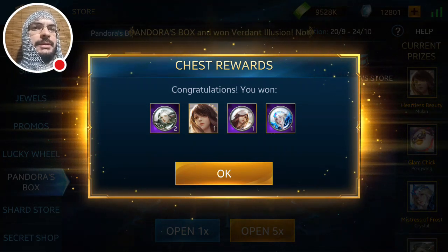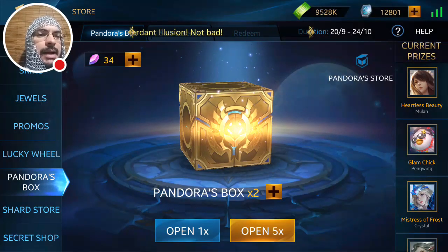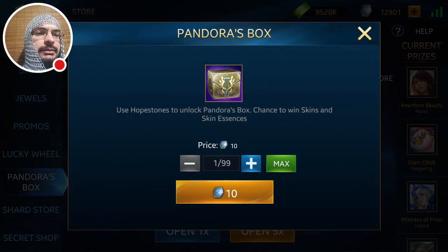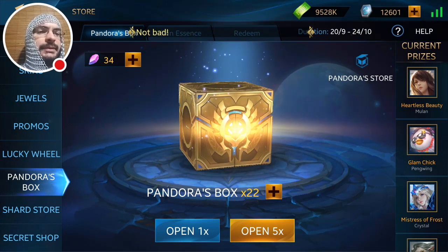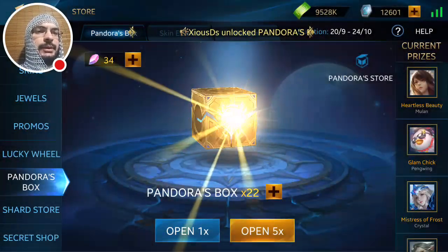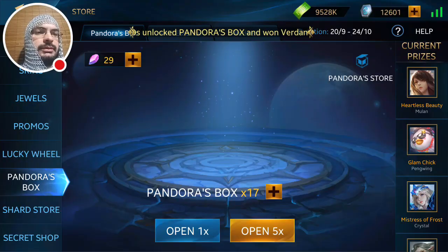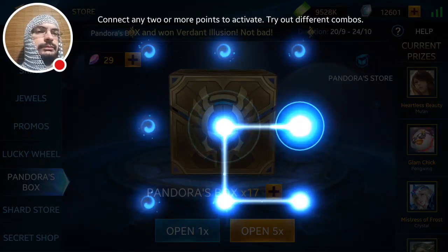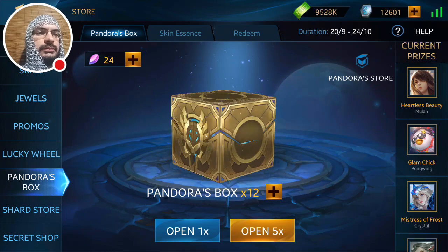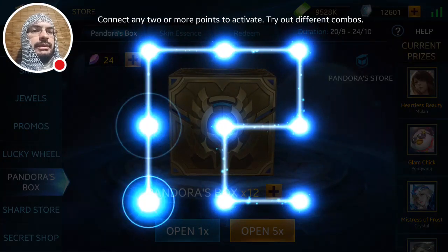Now we just need Glam Chick and then this Pandora's Box will be done. I need to buy more boxes though, so I'll buy 20 — that'll be four more times-fives. Seventh one — do we get Glam Chick? No Glam Chick, we got the essence for Glam Chick but not the actual skin. I didn't do the right pattern — well, that was a messed-up pattern.